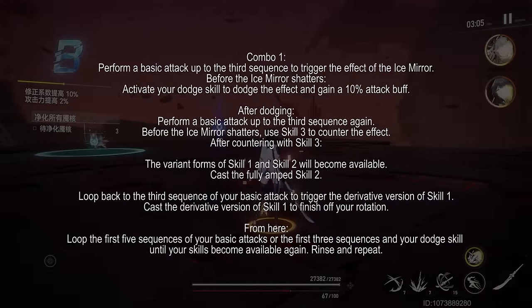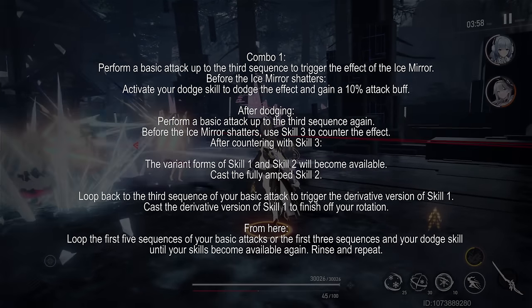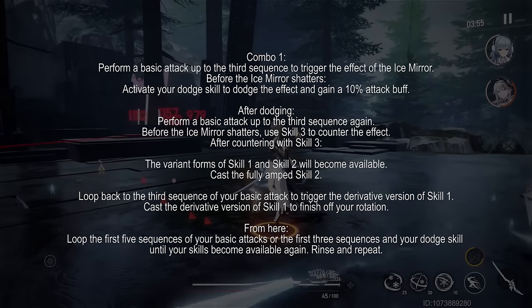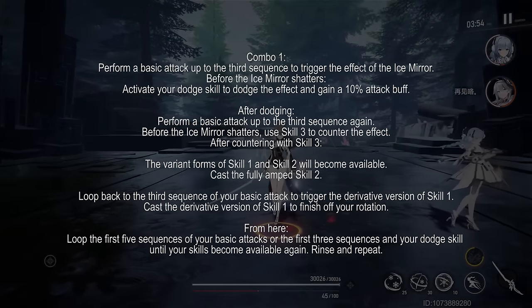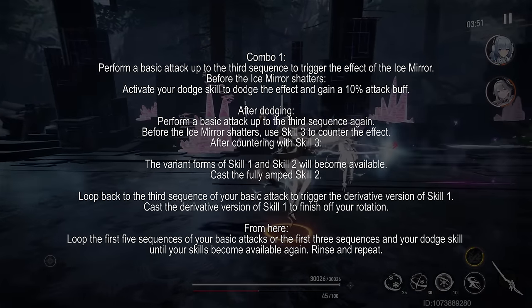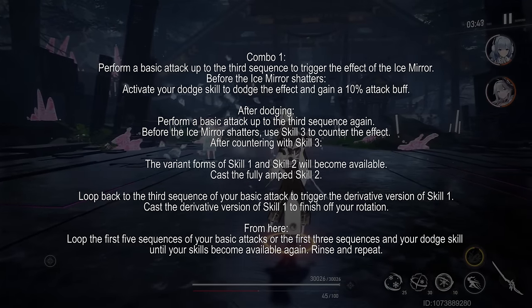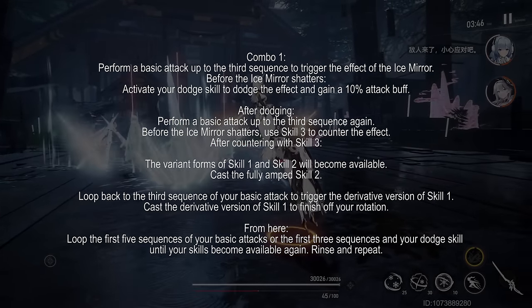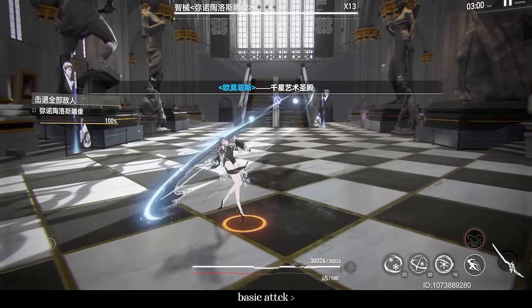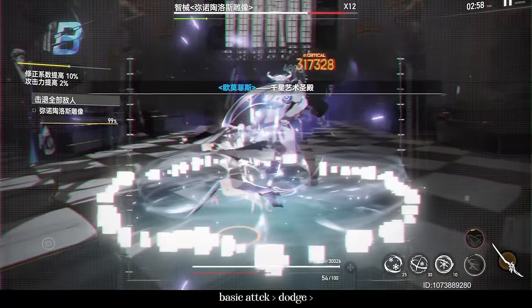With all that in mind, here is the combo I like to use. Begin the encounter by looping your basic attacks up to the fifth sequence to gain the rage needed to cast your abilities — and while using yellow code, this will freeze enemies hit by the shattering of Ice Mirror. You can use the first three sequences and dodge cancel against bosses to avoid activating their ice resistance phase early. By the fourth rotation, you will have gained the 28% attack buff from yellow code or the 20% armor break from red code. Once you have enough rage, basic attack up to the third sequence to trigger Ice Mirror, then activate your dodge skill before it shatters to gain the 10% attack buff.